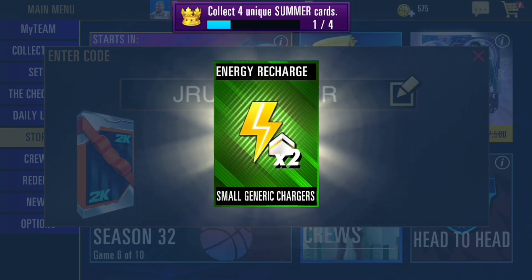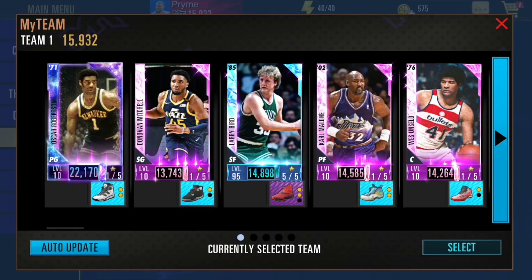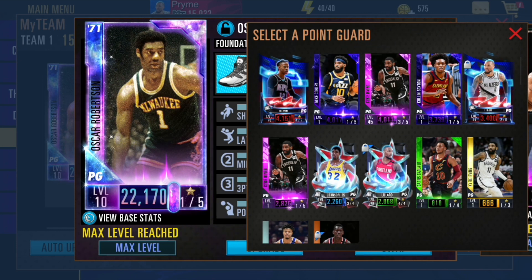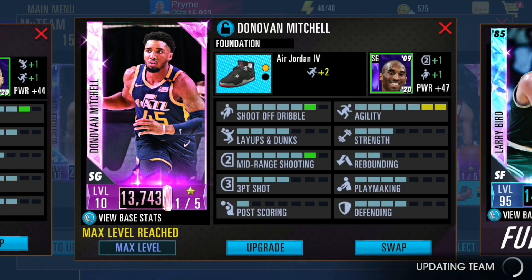I love the background. Plus it's Onyx, 7K power, as well as two small energy chargers. I'm just gonna put Drew Holiday in real quick — my bad, he is not a point guard. He's a shooting guard. Yeah, he's a shooting guard. Okay, there we go.